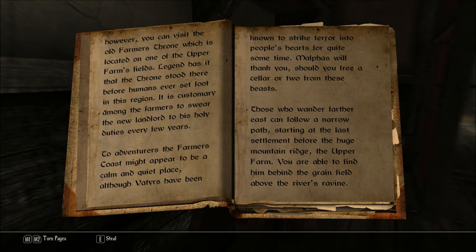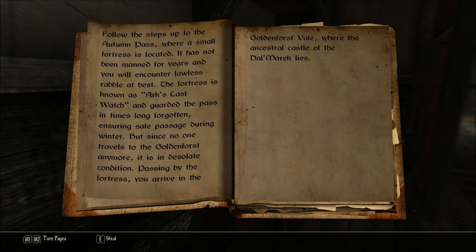Those who wander farther east can follow a narrow path starting at the last settlement before the huge mountain ridge — the Upper Farm. You are able to find it behind the grain field, above the river's ravine. Follow the steps up to the Autumn Pass, where a small fortress is located. It has not been manned for years, and you will encounter lawless rabble at best. The fortress is known as Ark's Last Watch, and guarded the pass in times long forgotten, ensuring safe passage during winter.